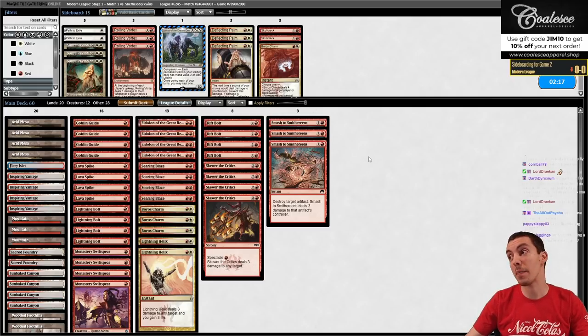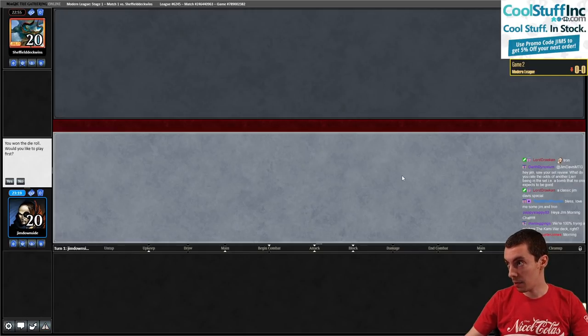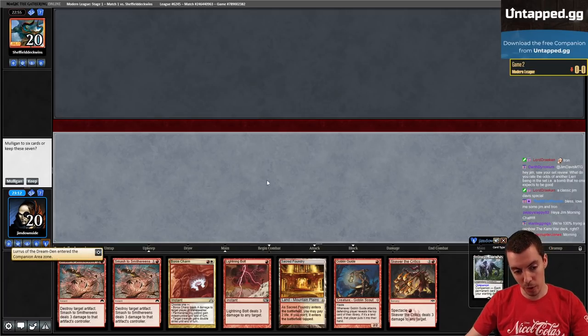Ten new brews this week - it'll be a very busy two weeks for me. Ten new brews is going to be on Thursday. On Friday morning, Nicole and I leave for SCG Philly. We're going to be there Friday and Saturday - we're not going to stay on Sunday for Legacy. We're going to go home for the Super Bowl.